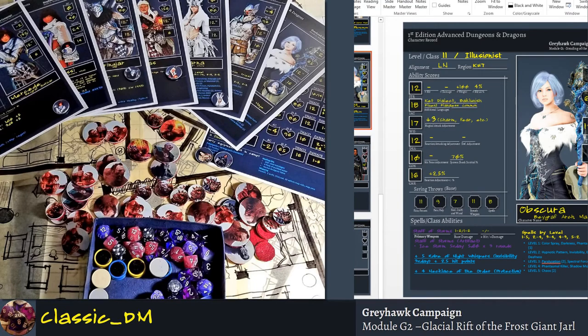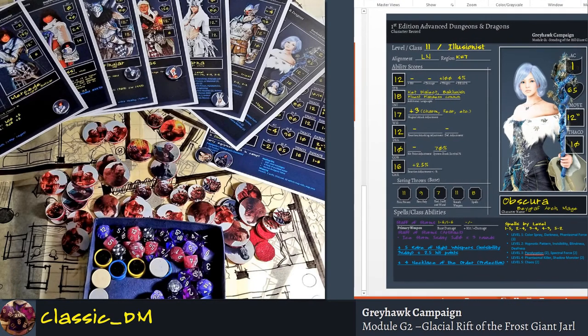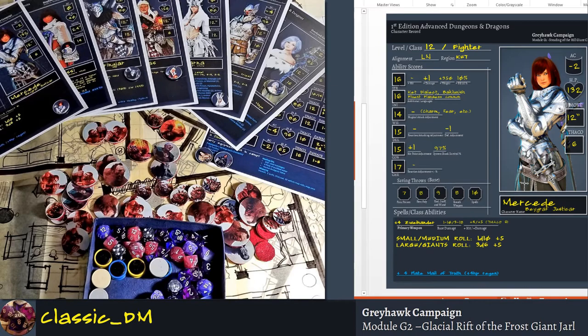Let's take a look at a pretty badass illusionist — she meets her minimum requirements. Let's pull up warrior Mercedes: 16 strength, 16 intelligence, 14 wisdom, 15 dex, 15 constitution, 17 charisma. You could probably roll 4d6 for three weeks and never have those numbers come up. That's just a personal preference.